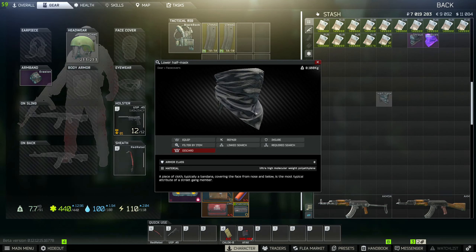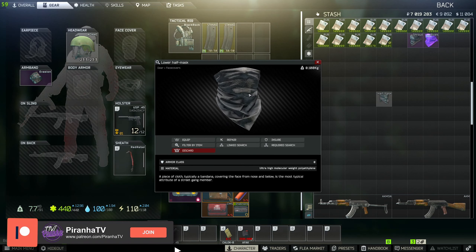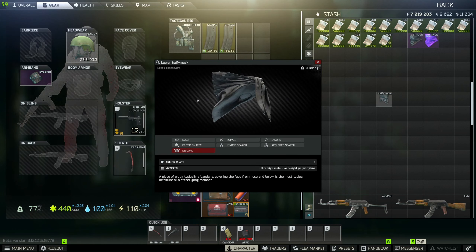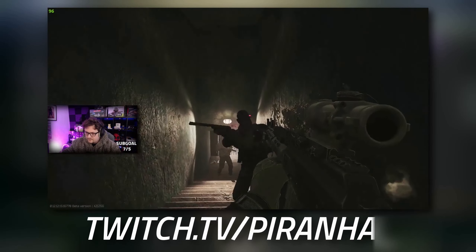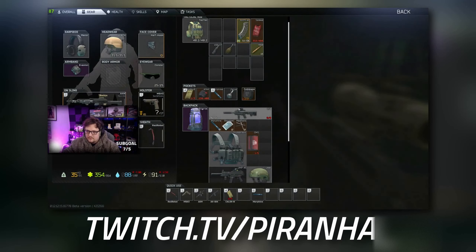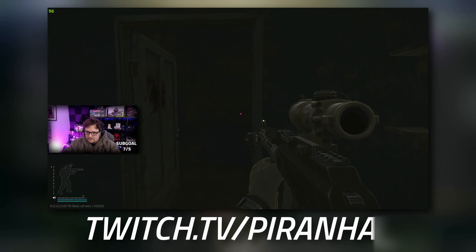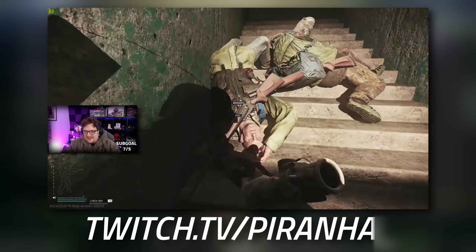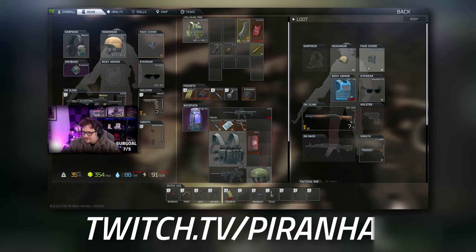When you are doing this task you do need to collect these lower half masks. You need to kill a number of scavs on Shoreline so you might as well collect them whilst doing that. They don't have to be directly from Shoreline — you can go to other maps like Customs. They don't need to be all in a single raid, but they do need to be found-in-raid; you cannot buy them from the flea market. They are extremely common when you kill scavs, so it shouldn't be hard.